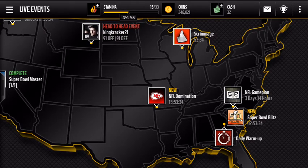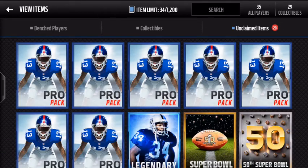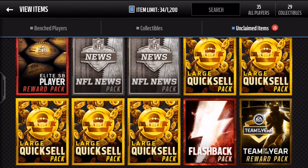Welcome back to another YouTube video. Today we have a huge pack opening — 20 packs. Some of them are a little bit the same. We have some pro packs, a legendary pack, a Super Bowl 50 pack that was 100k, two NFL news packs, a Super Bowl flashback pack, five large crinkles, five large quick sells, and a team reward pack.